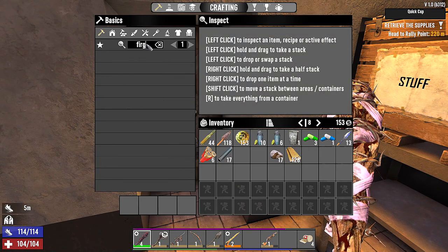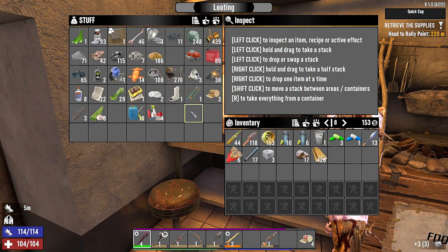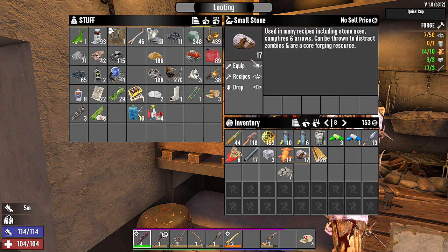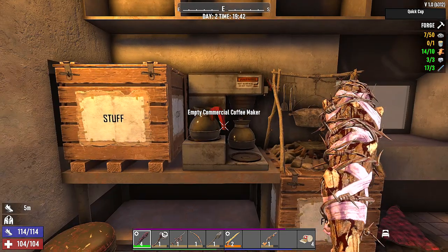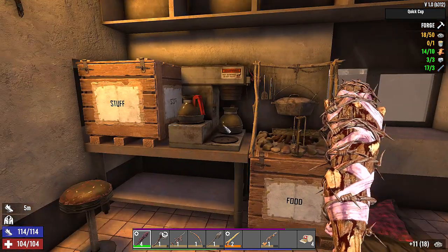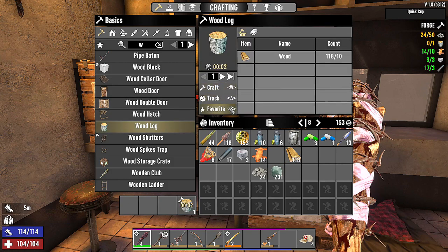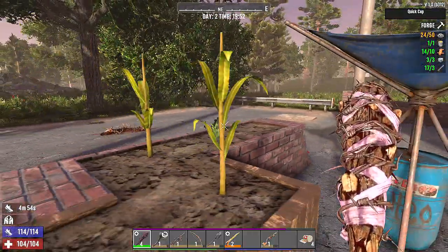Can we make the forge yet? We can — 3 duct tapes, 10 leather, 50 cobblestone rocks. Let's track this. We need 50 cobblestone and we have 7. I forgot we need clay. Let's make cobblestone rocks. We'll have to go get more stone, but we can make a wood log for sure. We just need more cobblestone — I'll do that throughout the night. We can get this going because there are rocks everywhere and we could beat them out of this thing.